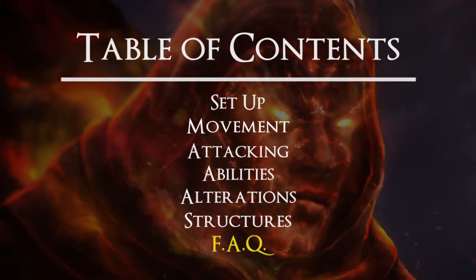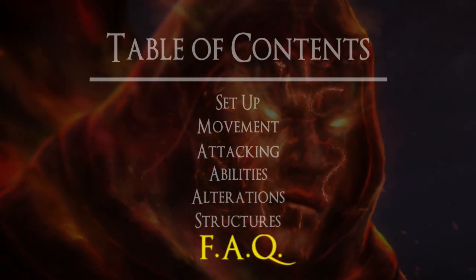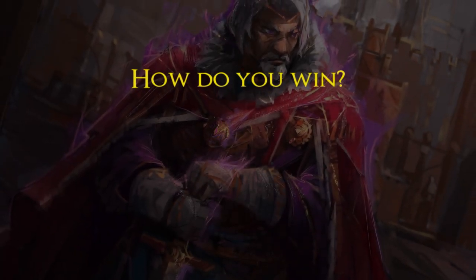We've gone over all the core mechanics of the game. Now let's go over some frequently asked questions and advanced strategies. The way you win Eternal Kings is by killing your opponent's king. There's no check, there's no checkmate, and this means there are no illegal moves as far as where your king can move. He can castle through check, he can move into a dangerous square if he wants, but you win by delivering the final blow and killing him.